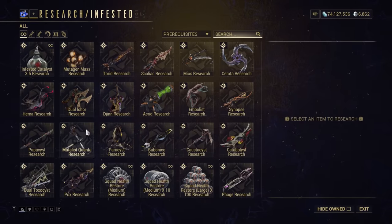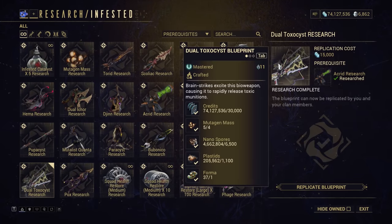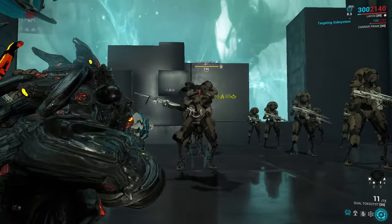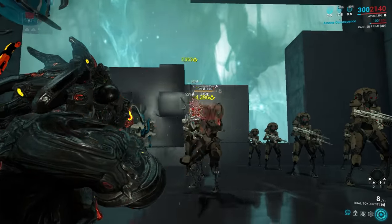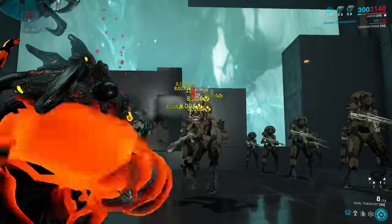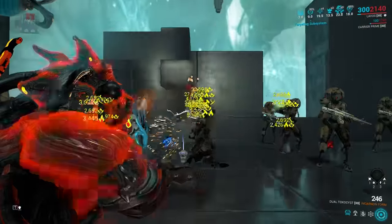The Dual Toxicist is an infested weapon from the bio lab in a clan dojo. The basic version is a low fire rate semi-automatic pistol delivering mostly puncture damage with high status but terrible crit stats. However, with the Incarnan upgrade it can become a monster.